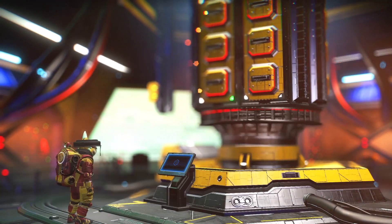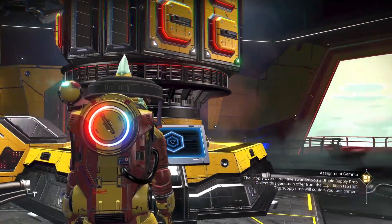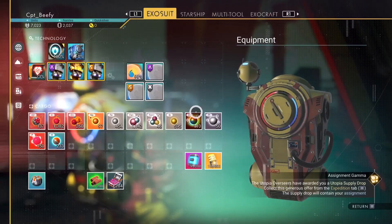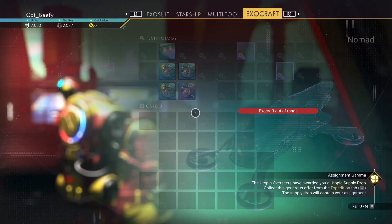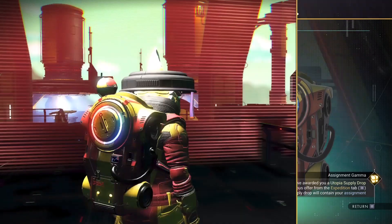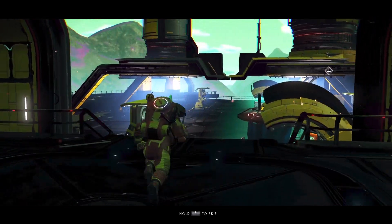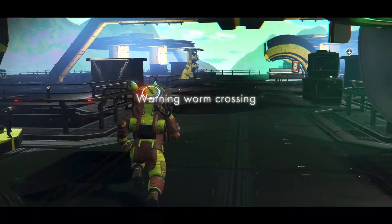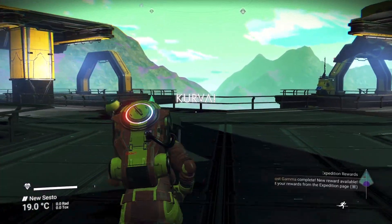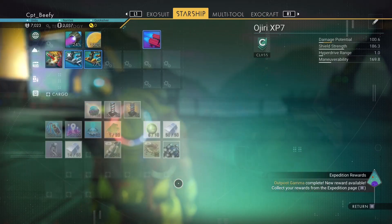We'll get our first planetary archive on this planet. Log in — bingo! And we got a supply drop. Did not register yet? There we go. Bing bong. Sorry, the princess is on another planet. Ha ha, that's funny.